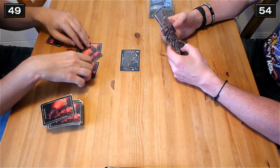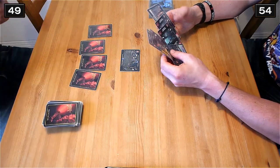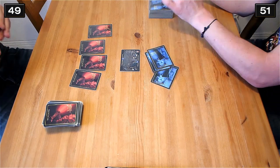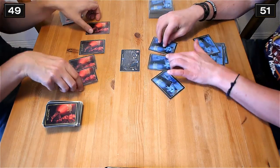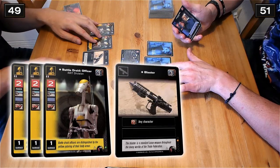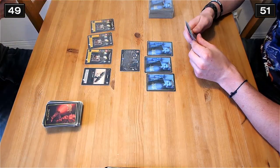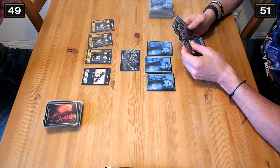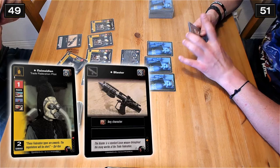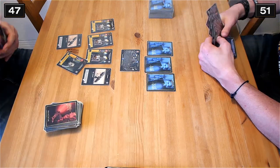Alright, so we begin again. The first round, you place your guys face down, draw up to six, then Yaro places his guys face down and draws up to six. Then we start flipping over the guys. I have like three battle droids and a blaster. Three guards, and then the Nimodian and a blaster. There are little pips in the corner that show basically how much a character costs.